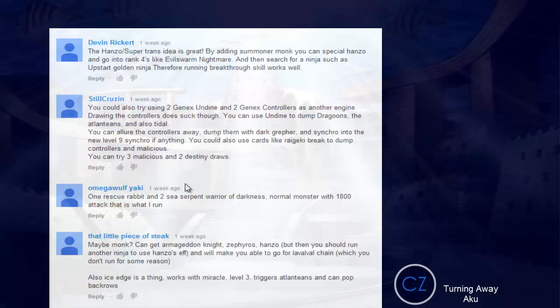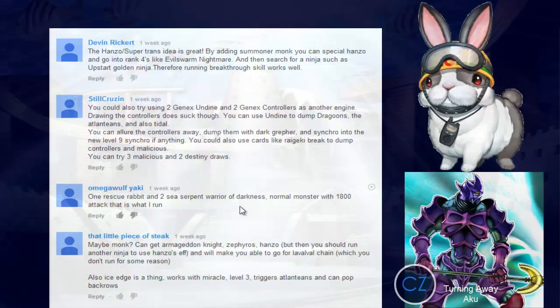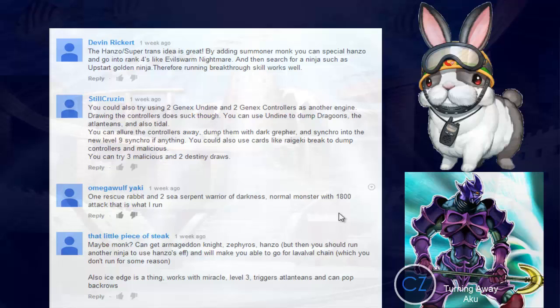Omega Wolf Yaki runs one Rusty Rabbit and two Sea Serpent Warrior of Darkness. I like it, but you need to go more in-depth. What happens if you draw into those normal monsters? With Gishki Controller, at least when you draw into it you can use it as synchro fodder, Allure it away, or Dark Grepher it away. But Sea Serpent Warrior of Darkness — what do we do when we draw into it? Could you please go more in-depth with your idea?